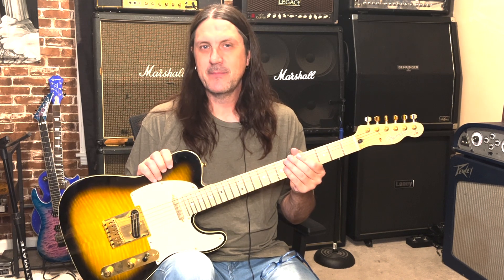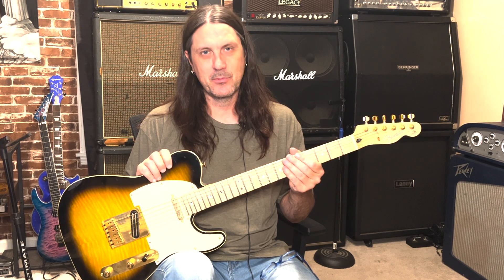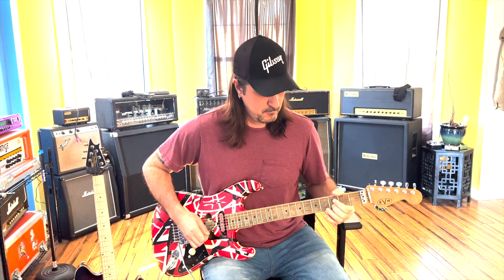Today on the channel we're going to go over Part 2 of my lesson on the Crossroads Duel at the very end of the movie, where Jack Butler gets defeated by Lightning Boy. Welcome back to the channel. This is Part 2 of the Crossroads Duel lesson. We're going to go over the end part where Jack Butler gets defeated by Lightning Boy, or Steve Vai gets defeated by Ralph Macchio. This is also known as Eugene's Trick Bag - that's the official title of it.